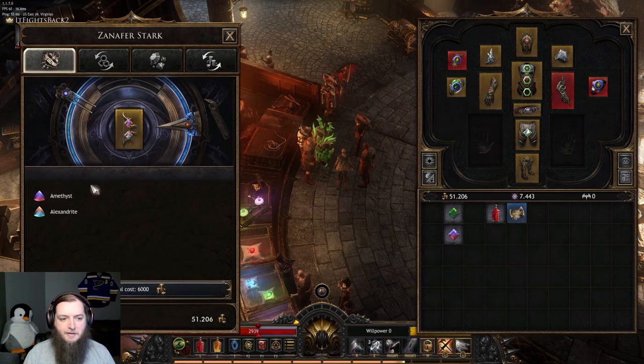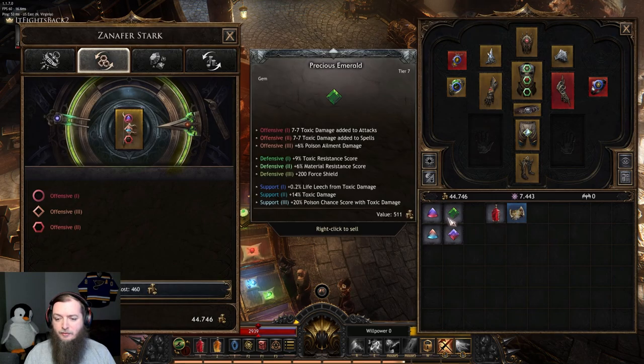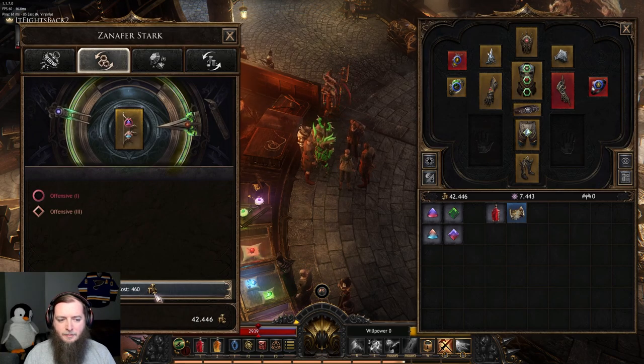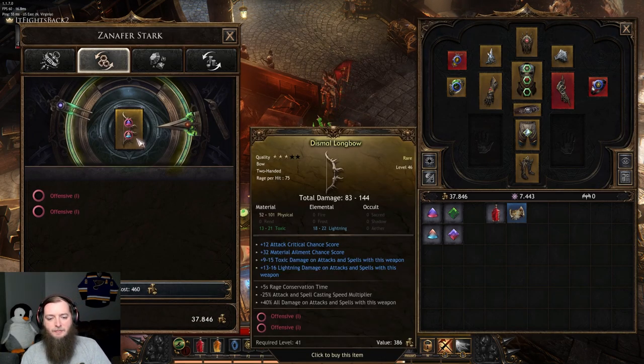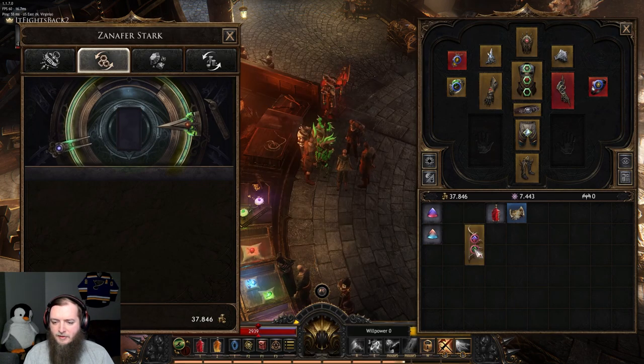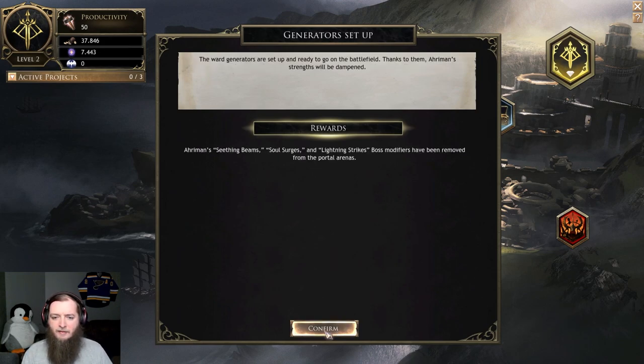Now I can remove these and reroll them. Got 1, 3, 2 — 2 doesn't help me in any way, so I'm gonna reroll it. The price isn't going up. The offensive one is really good; it already has toxic damage on it. I actually just want to increase the damage on it. Elite enemies will take longer to appear during Aramon's fight — I unlocked that.